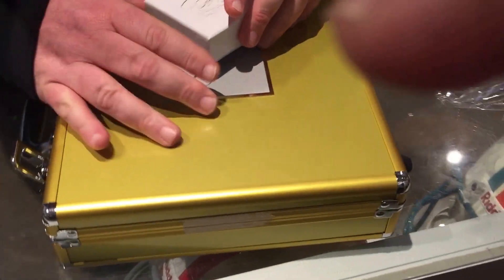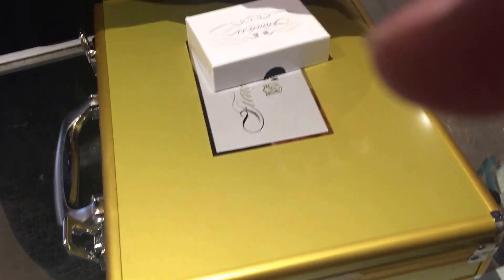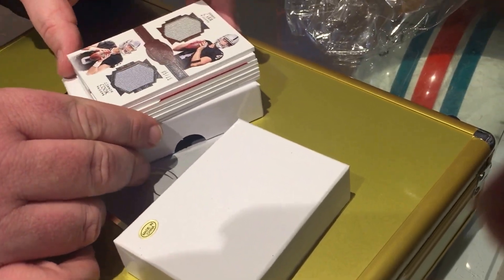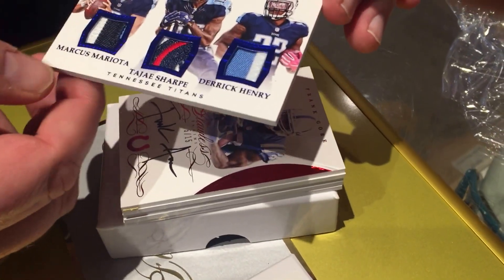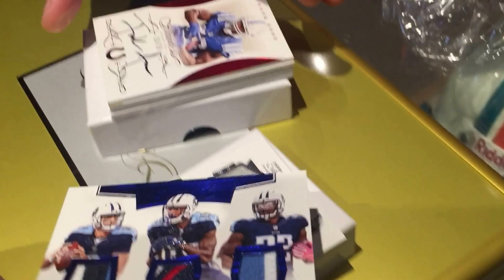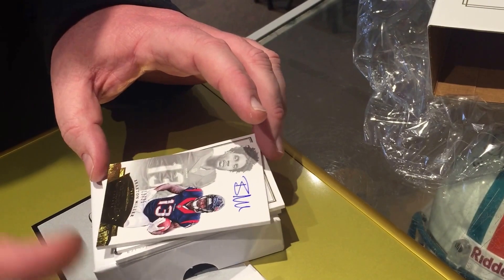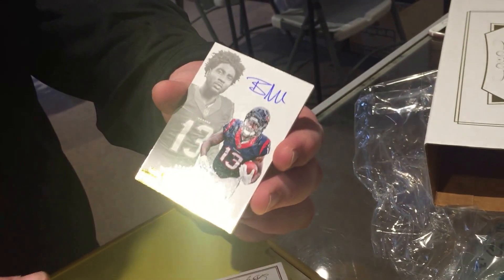So this is like the Immaculate. There could be some monsters in here too. Alright, so let's do that thing we do with the turnover. We got Derek Carr, Connor Cook out of 15. Very nice patches. Derek Henry, Tajay Sharp, Marcus Mariota, 3 patch numbered 4 of 5. Very nice. We've got a Frank Gore number 15 of 15 on card auto. Very nice. We got a Braxton Miller number 13 of 25 on card auto. Very nice.